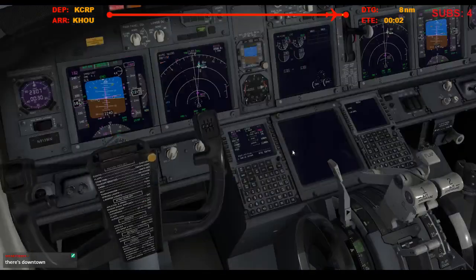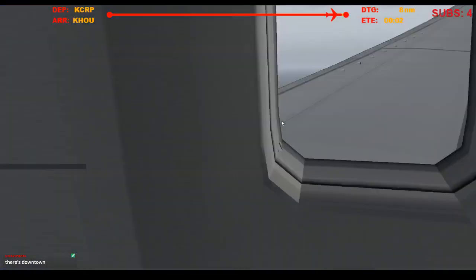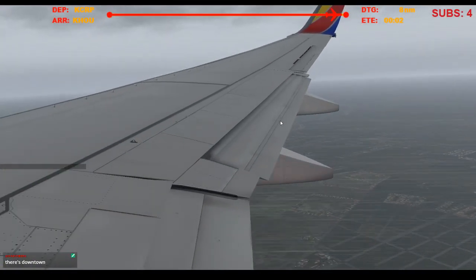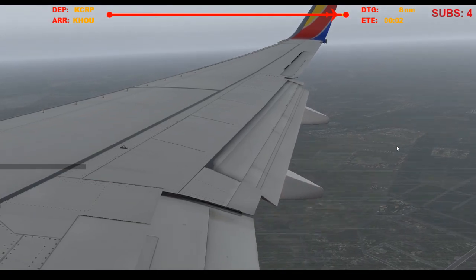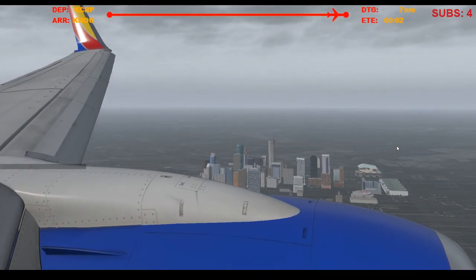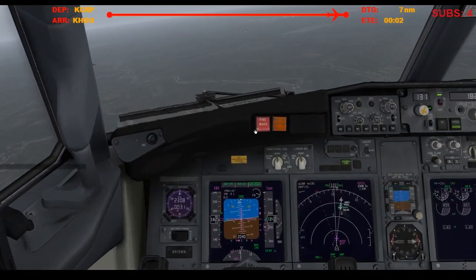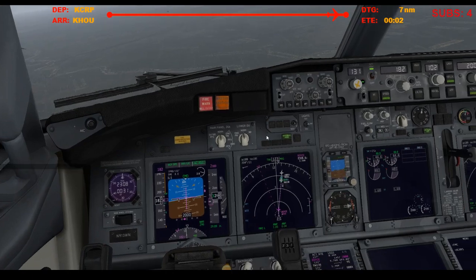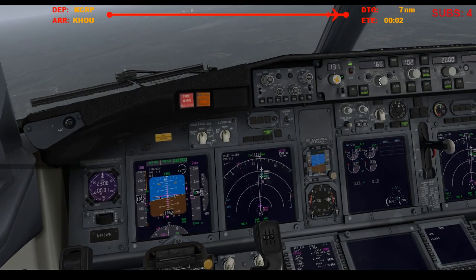Alright, let's stow the speed brakes, arm speed brakes, flaps 5. And yeah, there's downtown. Alright, we got the localizer, leveling off at 2,000, make sure the speed is coming back.